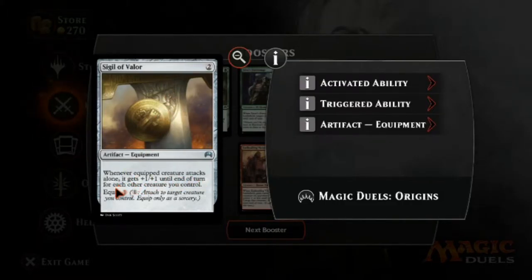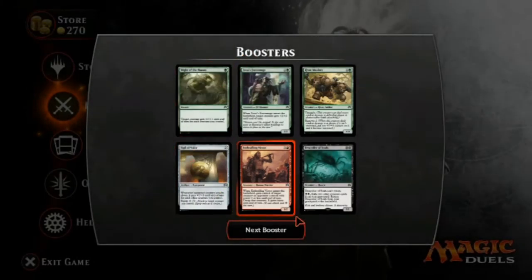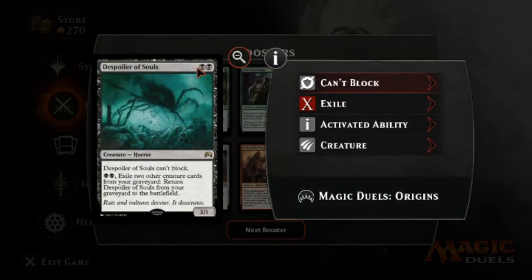Sigil of Valor: whenever an equipped creature attacks alone, it gets plus one, plus one until end of turn for each other creature you control. So if you're playing a white weenie deck with a bunch of little dudes, this will pump one of your creatures significantly. Enthralling Victor: human warrior, four cost for a 3/2. Whenever it enters the battlefield, gain control of target creature an opponent controls with power 2 or less until end of turn, untap it, and it gains haste. So you remove a blocker and gain a fighter, though for four mana it's kind of expensive.